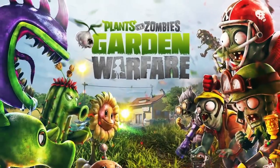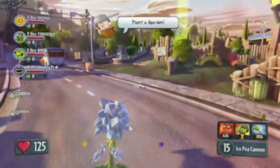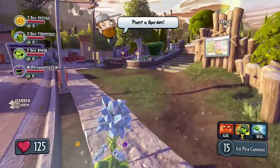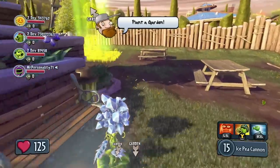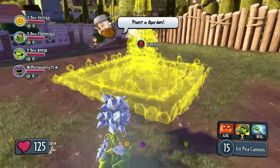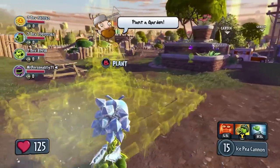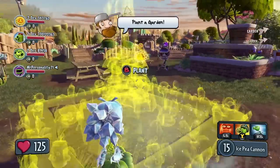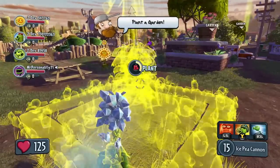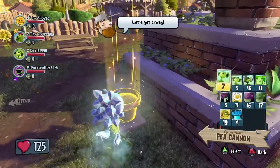We're also going to be showing off some of our customized plant characters. To start off, we're going to be following the Ice Peashooter here as the plant team establishes their garden base. Now once the garden base is planted, the zombie attack will begin en masse. With the garden planted, the plant team will start to set up their defenses before this first wave.